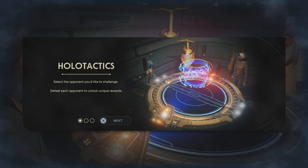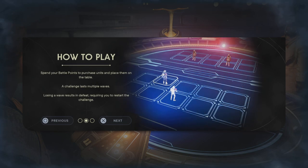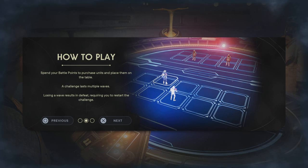Here's the Holo Tactics information: select the opponent you'd like to challenge — defeat each opponent to unlock unique rewards. How to play: spend your battle points to purchase units and place them on the table. A challenge lasts multiple waves — losing a wave results in defeat, requiring you to restart. Winning awards additional battle points each wave, and any unused points carry over. Win all the waves to complete the challenge.